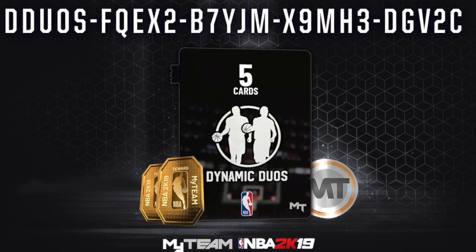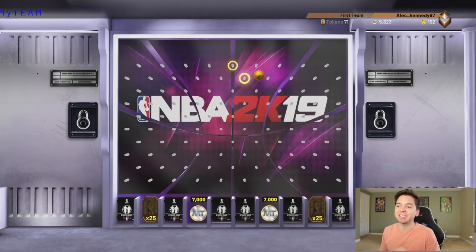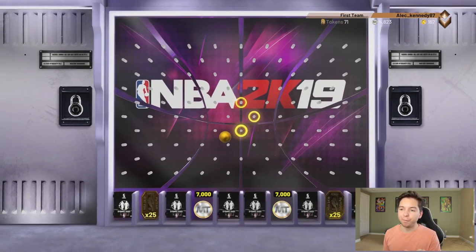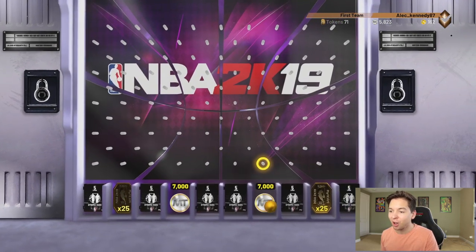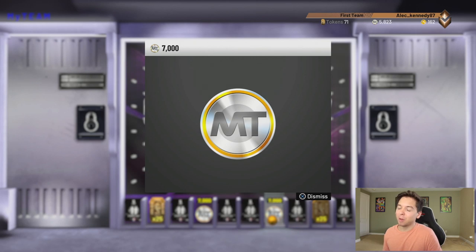We got another locker code. This is the same board we got Kevin Durant from — it's a different code but the same exact board, so we're dropping it in the same spot. If it's not broke, don't fix it. We got 7,000 MT — that one hurts, because we've opened two dynamic duo packs and got two galaxy opals before. I guess the streak of amazing locker codes is coming to an end.